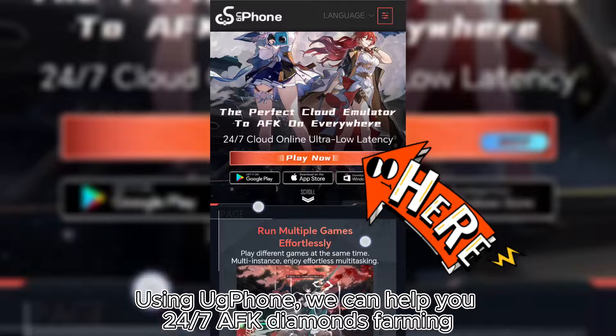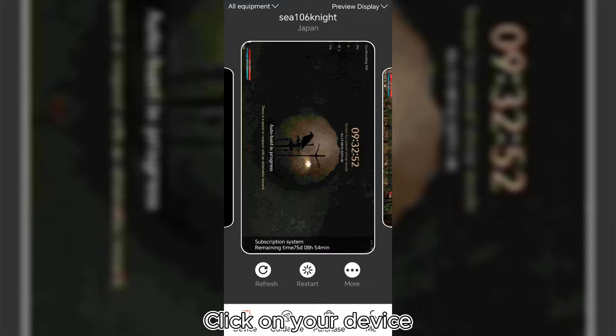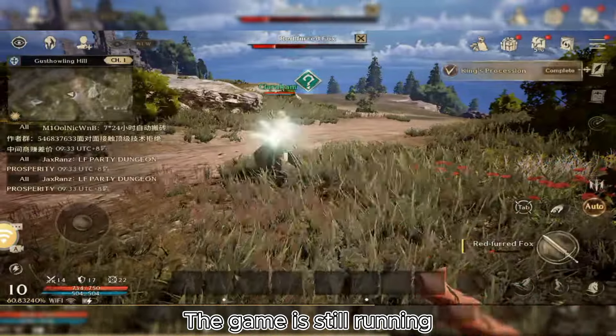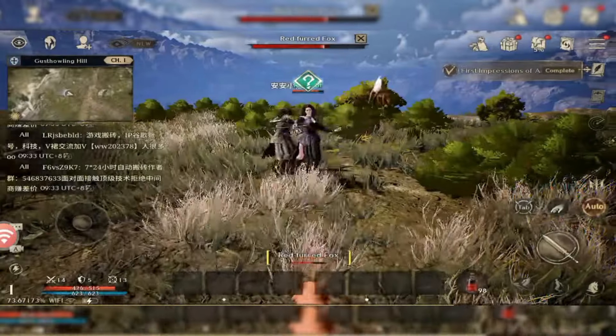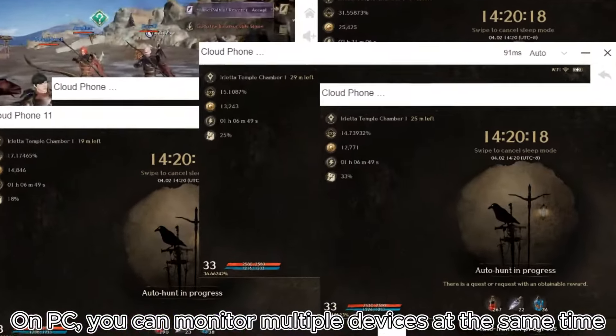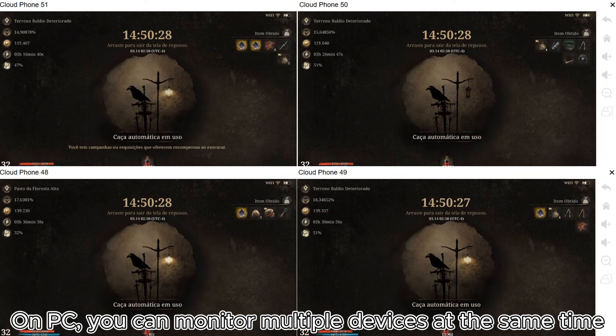Using UG Phone, we can help you 24/7 AFK diamonds farming. Click on your device — the game is still running. Click on the floating ball to easily switch between devices. On PC, you can monitor multiple devices at the same time.